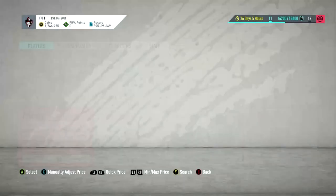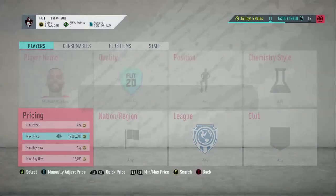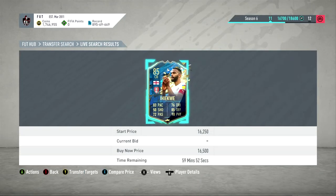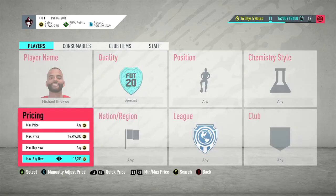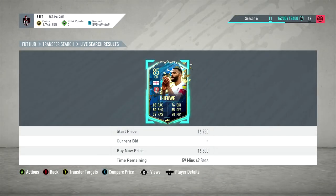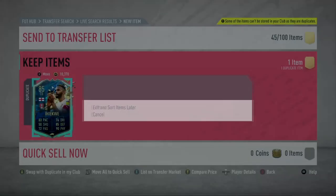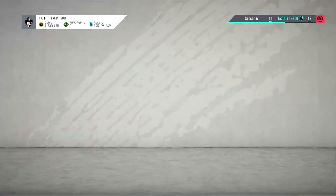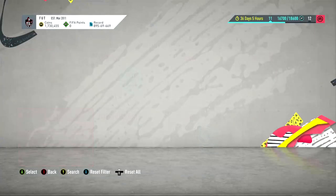We're going to move on to another player and try to get a Team of the Season — I think it's Heck or Hacwe. Looking at Futbin, it says he was 17K. So we're probably looking at about 17K. I'm picking that up purely because I can flip him for 17,500 — it's not the most profit but it's still a flip. I'm going to go 17,500.